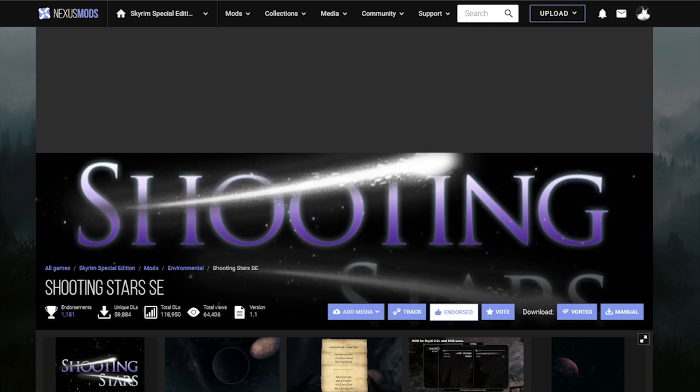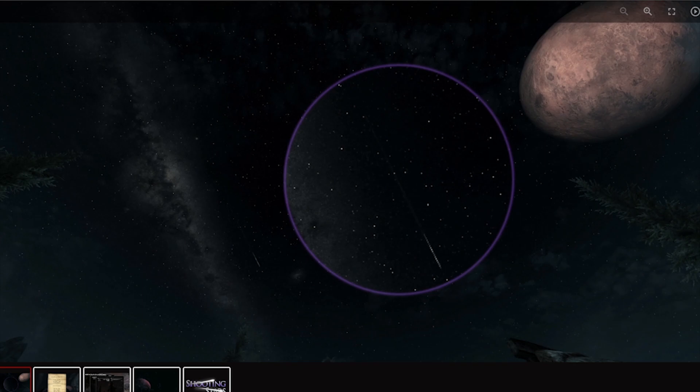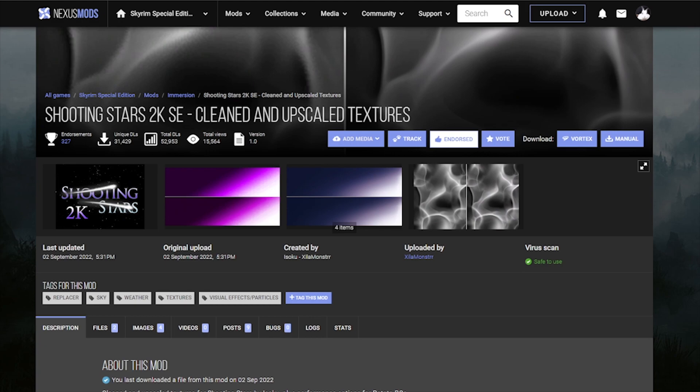Let's grab Shooting Stars. Every once in a while you will be able to see some stars falling down in the sky. It's not going to cause any issues — the mod is absolutely amazing. Go ahead and grab the Shooting Stars here and also grab the Shooting Stars 2K textures so you can have some nice textures on those.